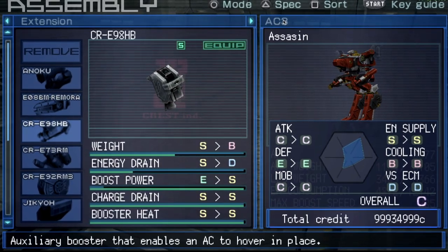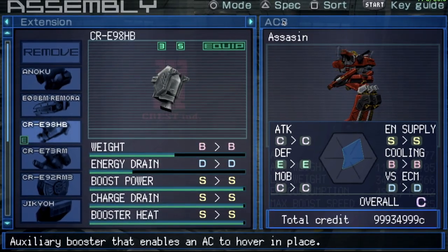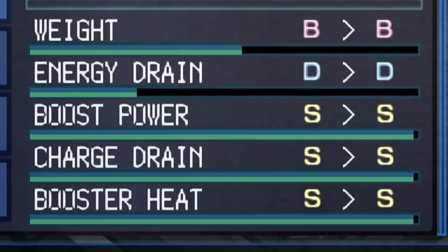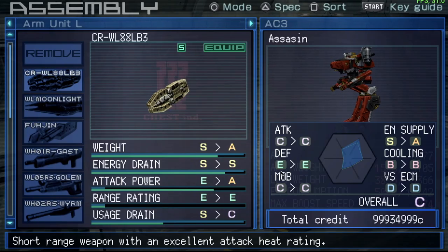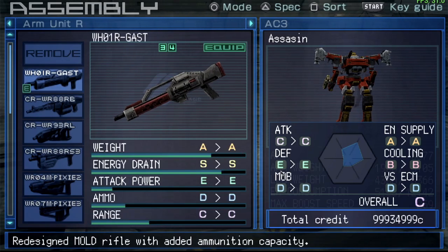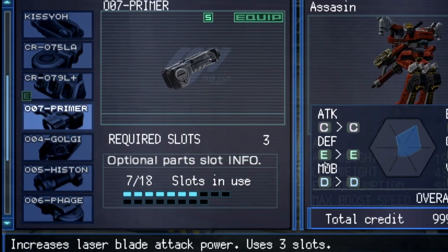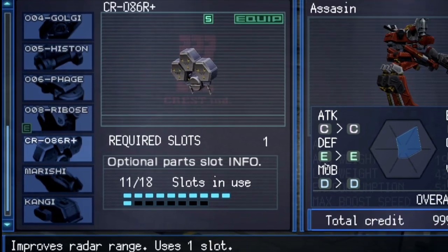Here are the hover boost extensions we need. Even though everything here is rated S tier, they still use quite a bit of energy since boosters are very energy intensive. We'll equip this blade, then go for the gas weapon since it's nice and light, and look at that condenser capacity.